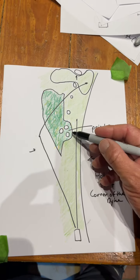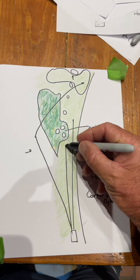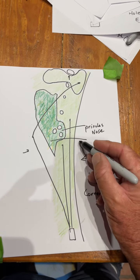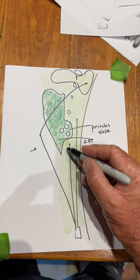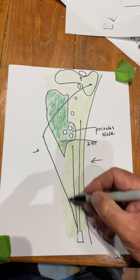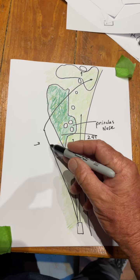I've seen guys try to go through the middle. There's also a small layup area right in here at about 245 if you wanted to play under the principal's nose, but you're better off — in case you get a hard bounce — just being over here.